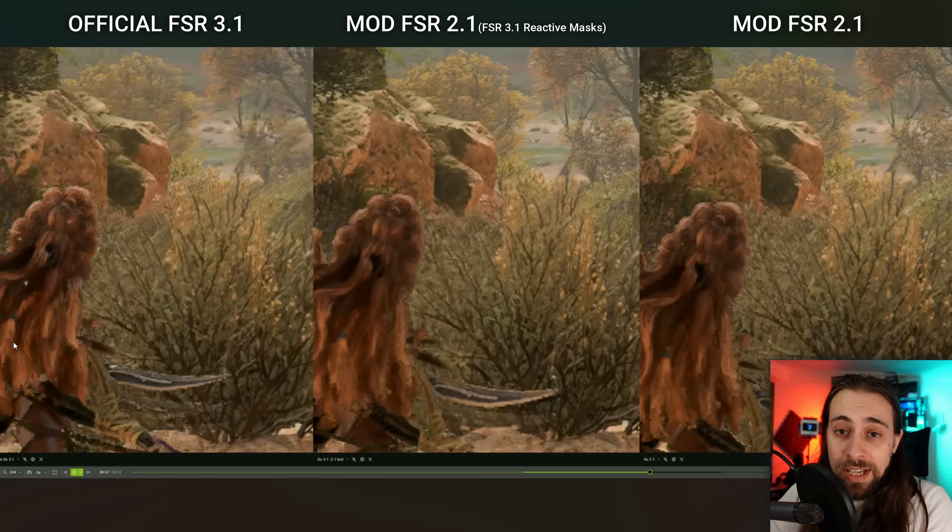Although if you look at the FSR 2.1 mod, which is generally better than the official implementation, you can see that in terms of fine detail in Aloy's hair, we actually have way less fine detail. Look at the braids in her hair — with the FSR 3.1 official implementation, we do have a lot more detail and way less pixelation than with the FSR 2.1 mod. With the FSR 2.1 with 3.1 reactive masks, we do have more detail. And comparing 2.1 versus 2.1 with FSR 3.1 reactive masks, we also have a lot less pixelation around Aloy's body in terms of the translucent or transparent pixels. It's considerably better with FSR 3.1 reactive masks.